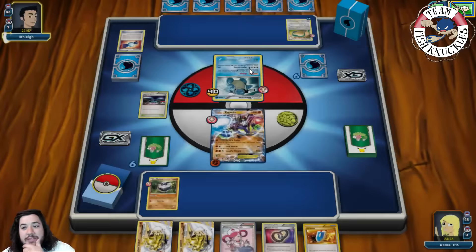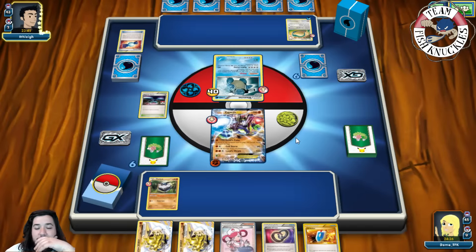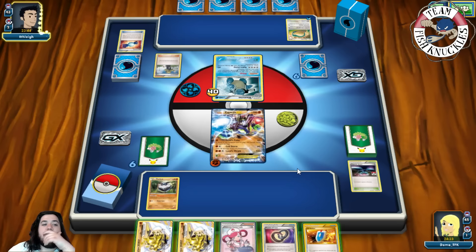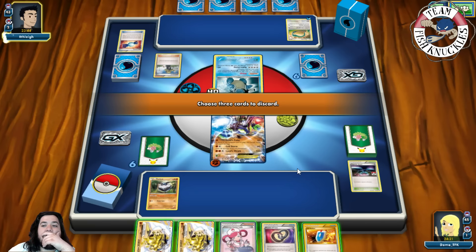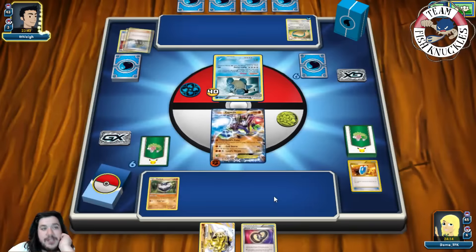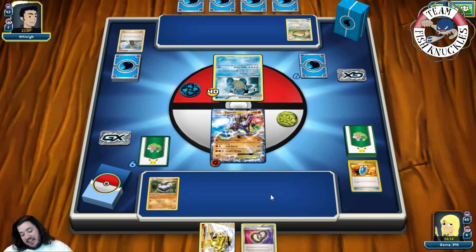They play Delinquent against us — discarding Carbink Break, Pokémon Center Lady-type cards, and Via Seeker. We got Delinquented — we were supposed to be the ones doing that to them! That really hurts our hand.